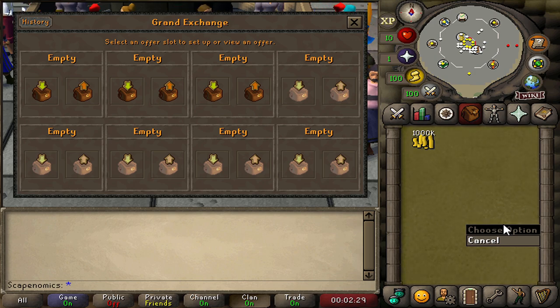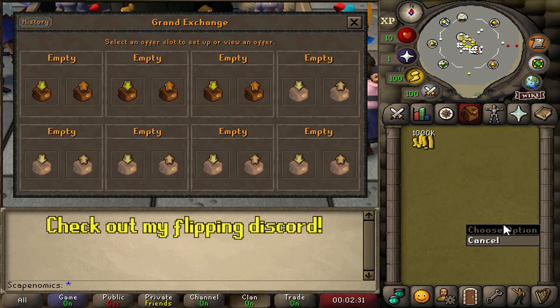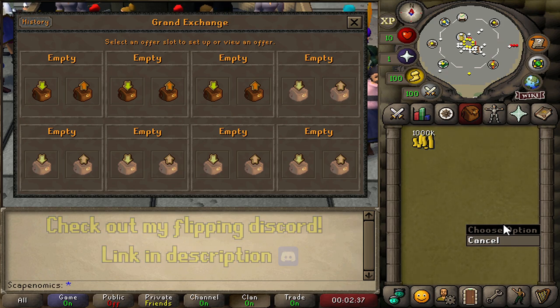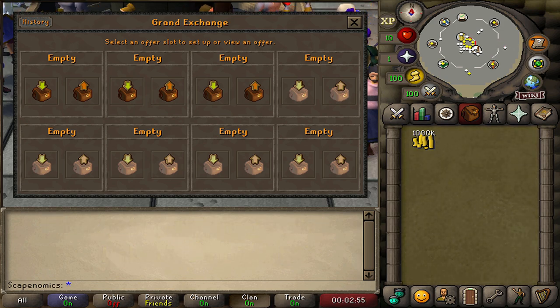But if you don't have a flipping list yet, you can always check out my Discord — there's a link in the description. We have a free flipping list on there you can use to find some easy flips. If you don't want to join the Discord, that's fine. When you come to flip items, just try to think of free-to-play items that are traded a lot and don't have tax.